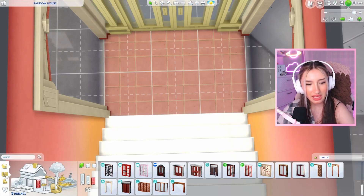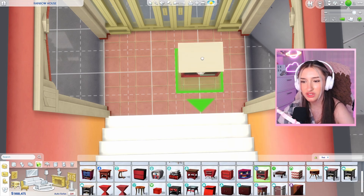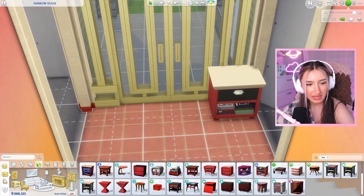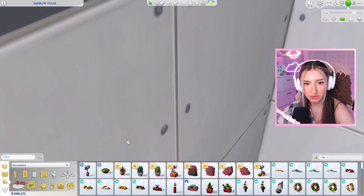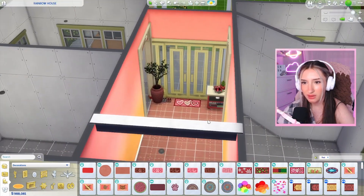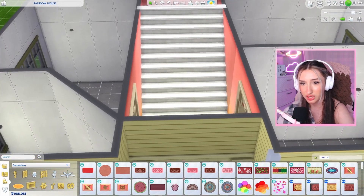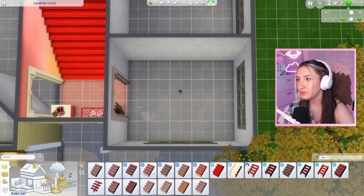I want to add a little drawer slash table. I like to have those by the doors because it feels pretty practical to just have somewhere to throw your keys. We can add some clutter, a plant, and this by the door - that's kind of cute. Add some books, shoes by the door, a little rug. There's not much else to put in this area, it's pretty small. We could make the stairs red. That looks fantastic! Let's move on to the kitchen.